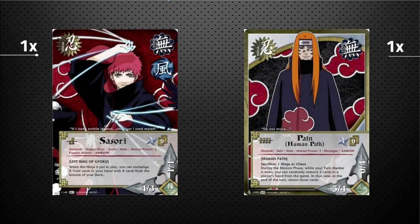Up next we've got one copy of void Sasori. When he's put in play, you can exchange any number of void cards in your hand with cards from the bottom of your deck — so if you don't like what you've got, you get to mulligan your hand away and get something new for free on turn three or any point afterwards. It's more like a hand filter than card draw, and Sasori really helps out when you need to find something specific.